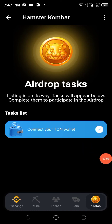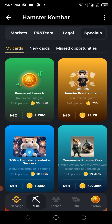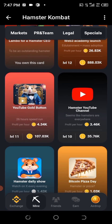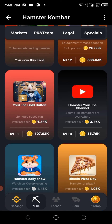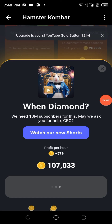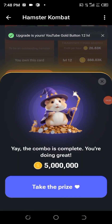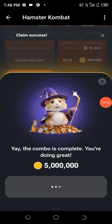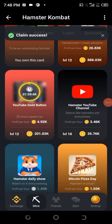Now in Specials, we are looking for 'YouTube Good Button.' As you can see, this is what you're looking for — 'YouTube Good Button.' Go ahead and click on it, then click 'Go ahead.' Finally, it has been given to us. Go ahead and click on 'Take Profits.'